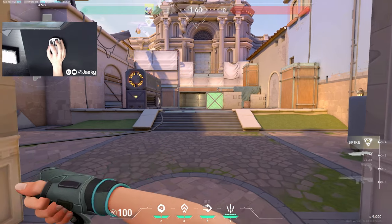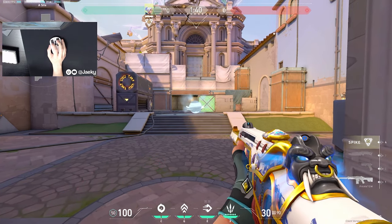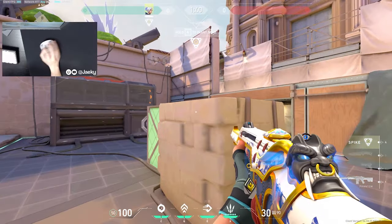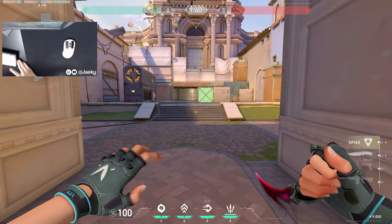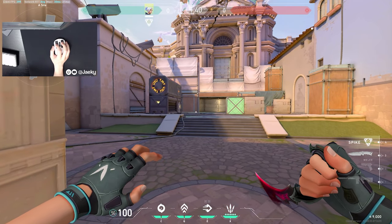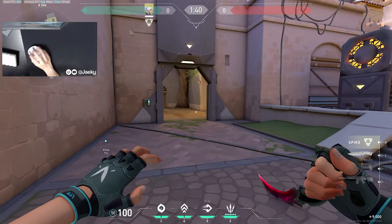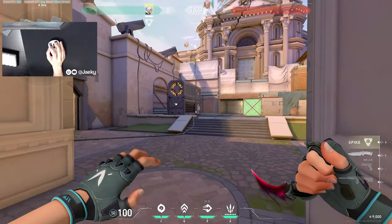Most players know that as Jett you're supposed to dash out and make space for your team when you're executing. But a mistake I see a lot of low elo players make is they'll just throw their smoke onto site and then dash straight forward into it and peek out looking for fights. That's bad because your dash is a piece of utility you're supposed to use to get information — you're supposed to clear all of the close angles left and right.